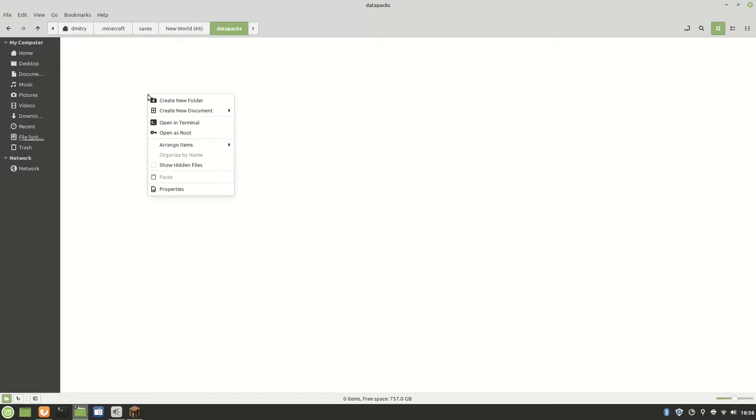Now let's make this data pack. The first thing you'll need is a folder named whatever you want your data pack to be named. I'm going to name it Creeper's Pack, but you can make it anything you want.